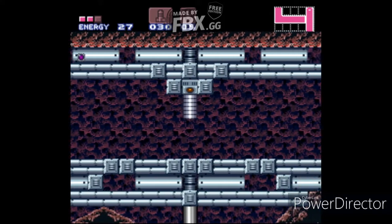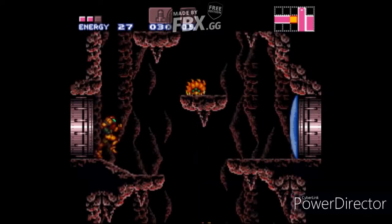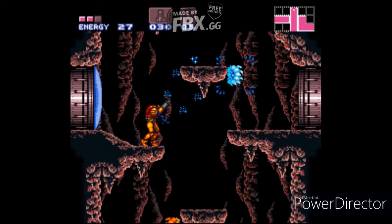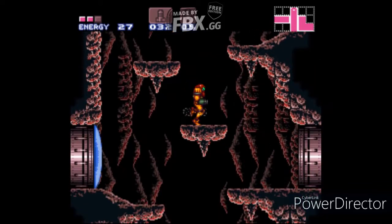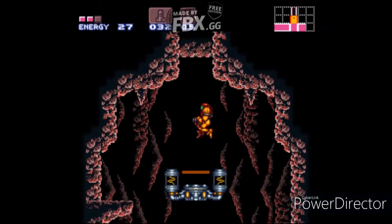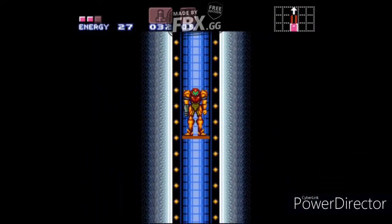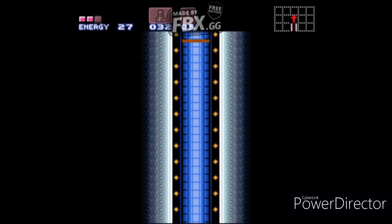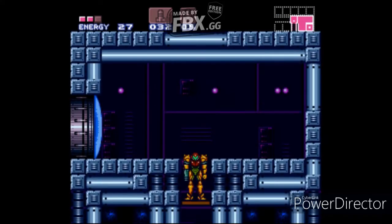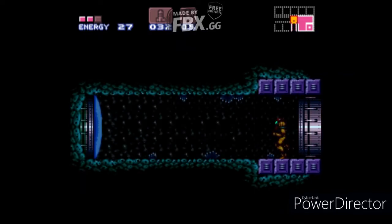Now we have to go back and use the Ice Beam. The next item we want to get — we actually want to go back up here, because now we can use the Ice Beam to climb up that long red chasm and then get the Power Bombs, which then allows us to get the Grapple Beam. So yeah, we need to go back here.